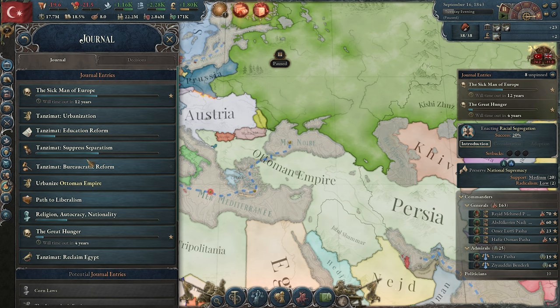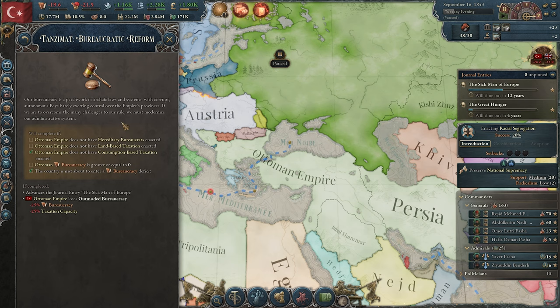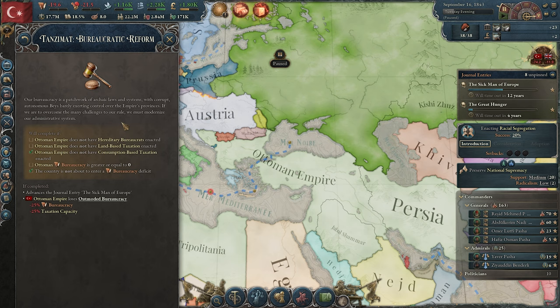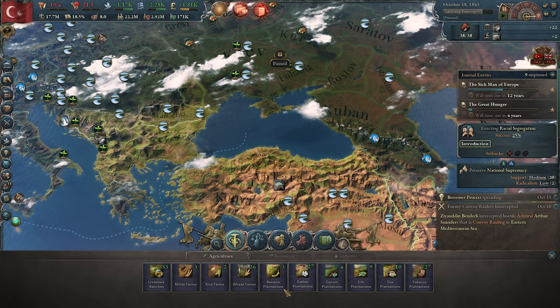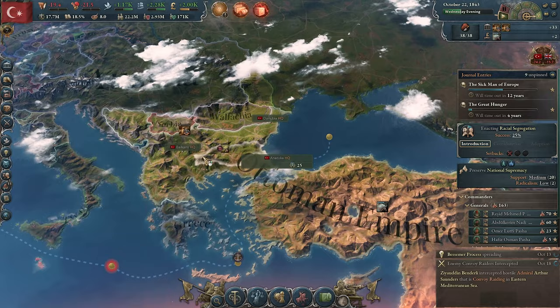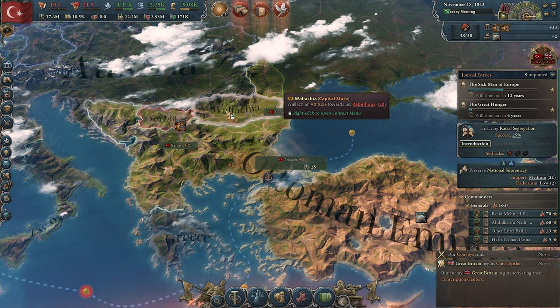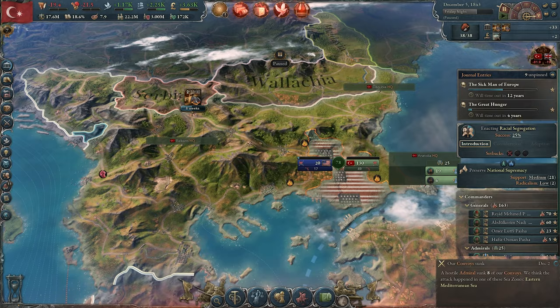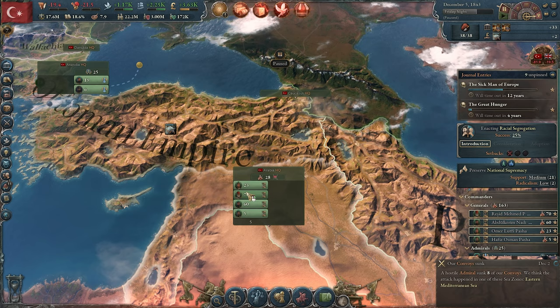Suppress separatism is almost done, literacy is doing pretty good, and we just need to build five universities. The bureaucratic reform isn't going the way we want. Now that we have access to the atmospheric engine, we're going to build a lot of coal mines — mostly in southern Serbia, about 11 of them. The atmospheric engine will let us pump more coal, and in return we can activate atmospheric engine iron to pump more iron because it consumes coal — a nice feeding frenzy.